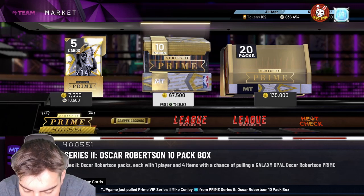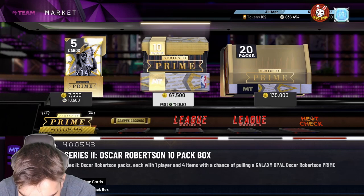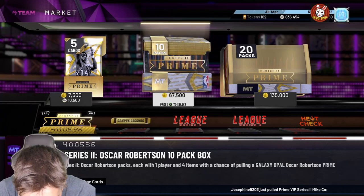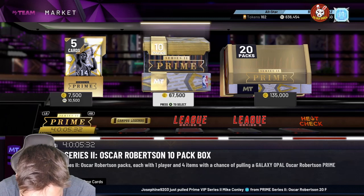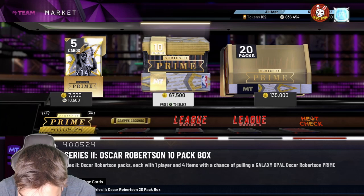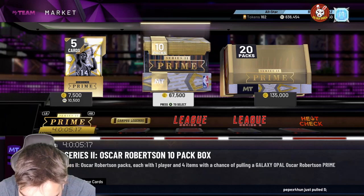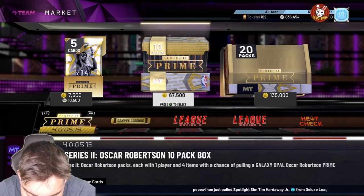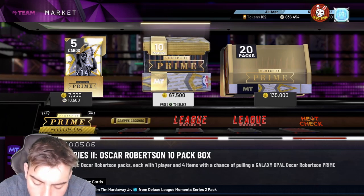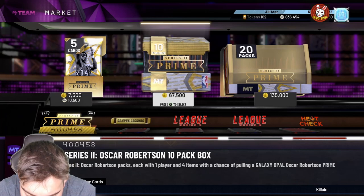Scalabrine is probably going to be a demon — he's 6'9" so I'm running him at power forward. 98 three-point shot, 96 mid-range, 90 driving dunk, 90 post fade, 85 speed, 90 perimeter D, 90 interior D, 85 steal. He has pretty much every shooting badge Hall of Fame: Dead Eye, Catch and Shoot, Clutch Shooter, Corner Specialist, Difficult Shots, Green Machine, Range Extender, Volume Shooter — all Hall of Fame. This card is a god.